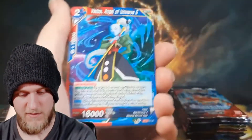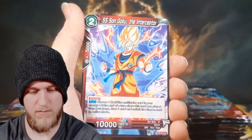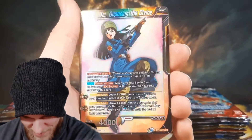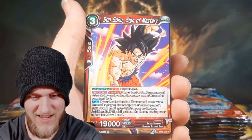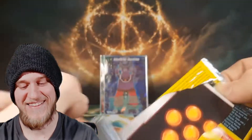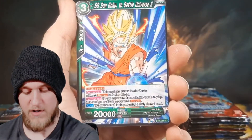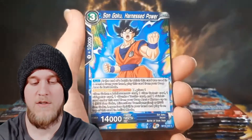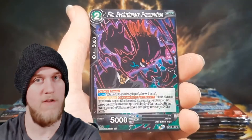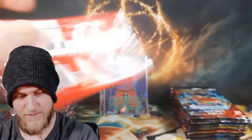What's in this next pack — we're at six minutes. We got the Vados, Angel of Universe 6. There are different arts! That Super Saiyan Black Goku looks freaking awesome. Body Steel Gravipar and that reverse looks so good, and then a Son Goku. We got the Monaca reverse and then a Super Saiyan Blue Vegeta. Not too bad.